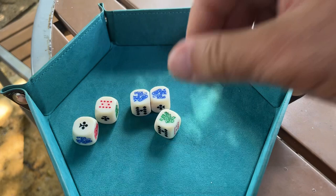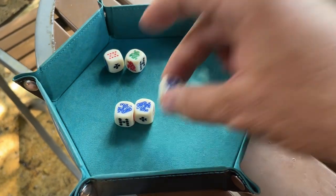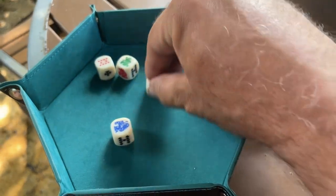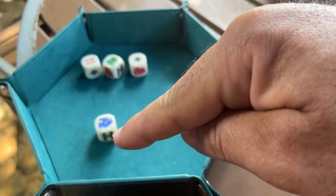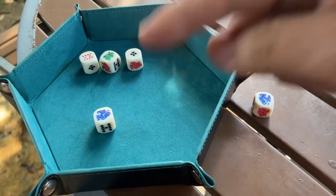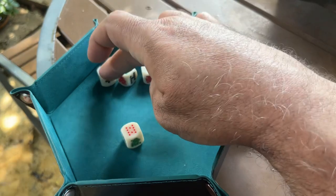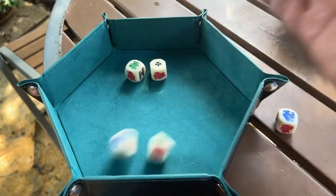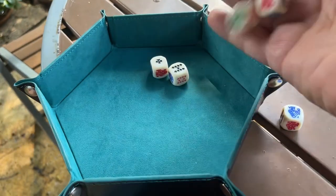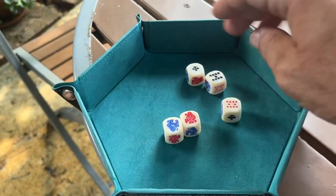If you roll three of a kind — let's say these were set aside and you roll three of a kind — one gets permanently set aside. On another roll, the ace gets set aside, still in play. But because that one paired with the one that was permanently set aside, you don't roll both of them — you just re-roll that one. Then you'd pull this back out and re-roll these two. That would be the end of the game right there. I was able to save the queen and the king.